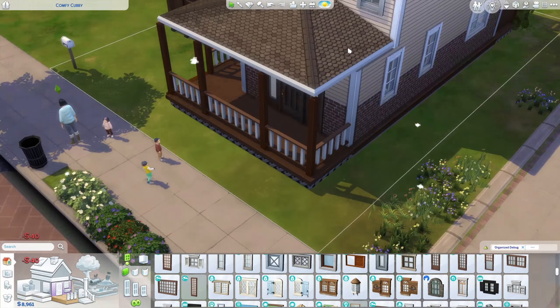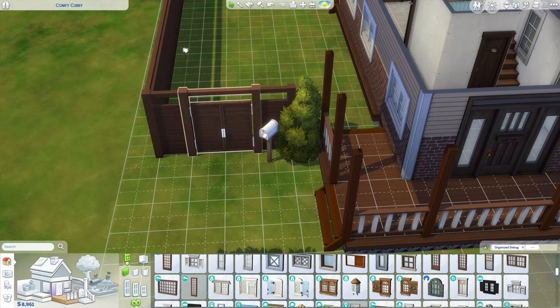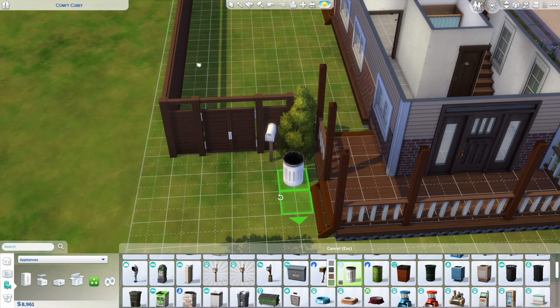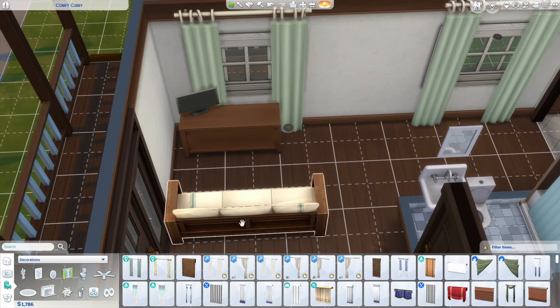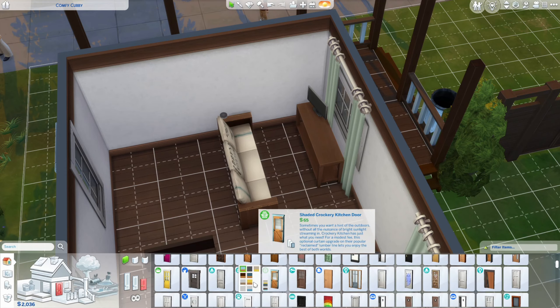Right about here I'm finishing placement of all the outer windows and taking a quick look around. Of course I move the mailbox and add an outdoor trash can so I would not forget one later — this one is from High School Years, it's very practical and looks realistic. Moving into the living room — this is build session number two.